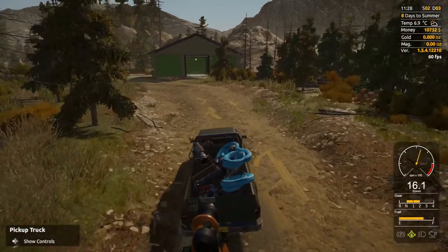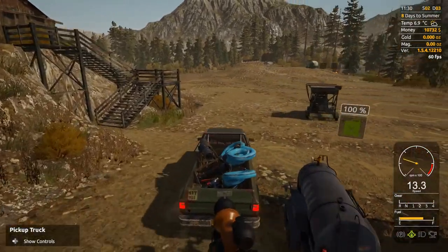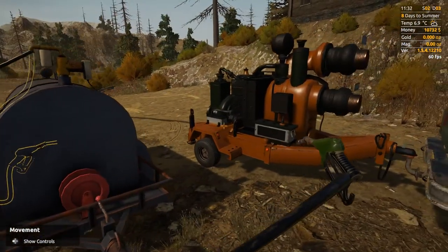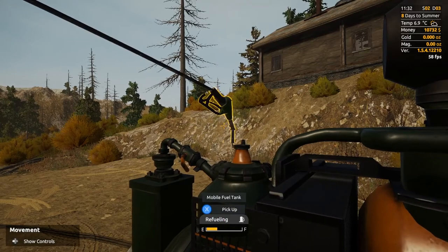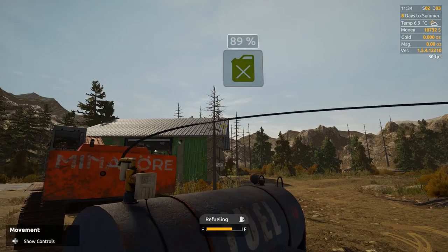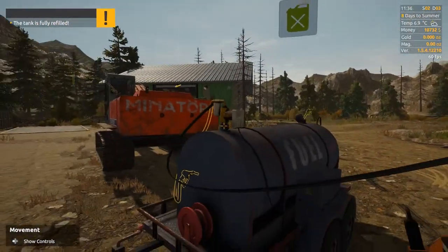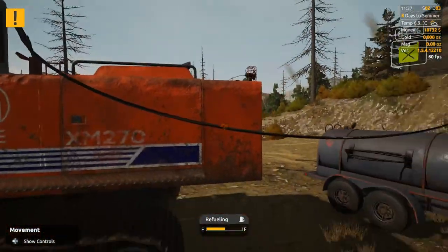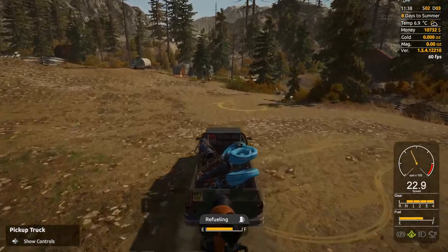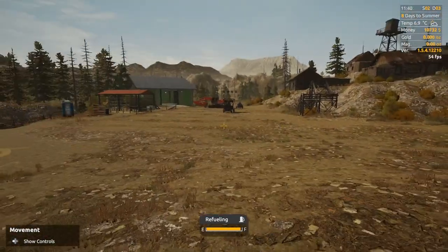Here we are once again at the claim - that should be the last trip now. We've got most of the things over here. Let's just stop and refuel this diesel pump quickly - that'll leave the truck running. Where do we refuel this thing? There it is. It does hold quite a bit of fuel - that's good. Might need a second one of those but hopefully this holds quite well.